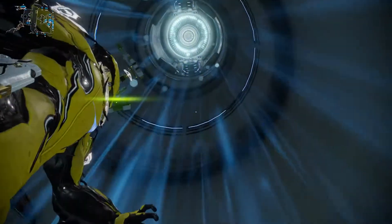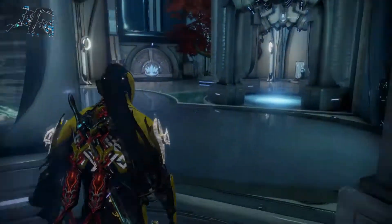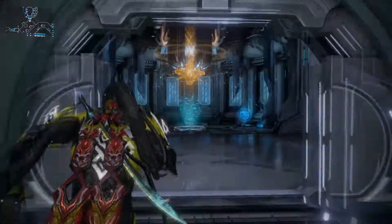Activate the lift to go upstairs, and you'll find yourself looking at another door with the Cephalon Suda logo. Pass through this, and you'll find the big guy himself.